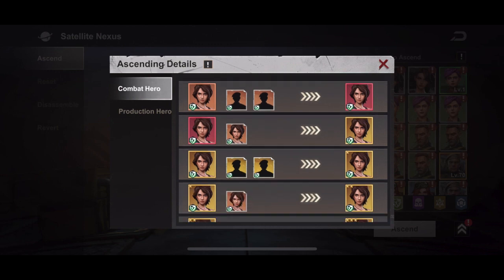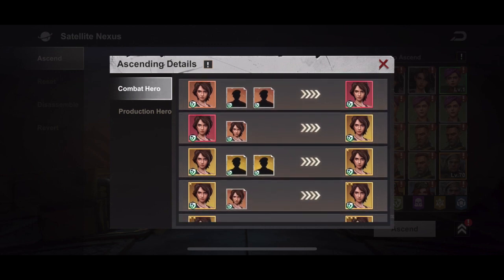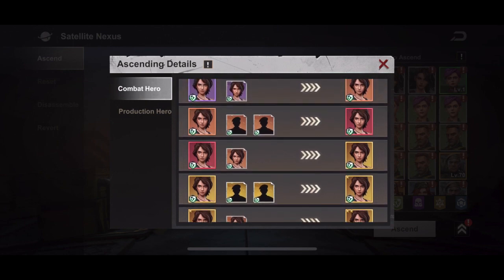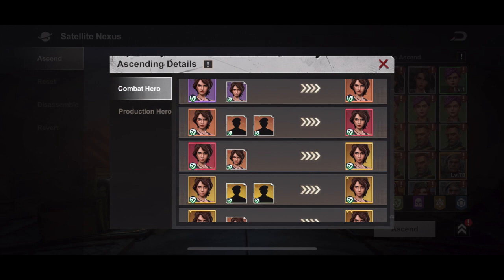For example, any hero that is green you have to use that hero to ascend it to blue. When it's blue, you can use whatever hero you're trying to ascend plus two other random blues. For purple, you have to have the same type of hero to make it orange. Orange is very, very important — we'll see why later.